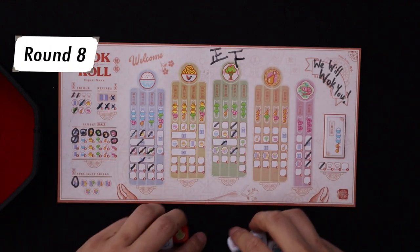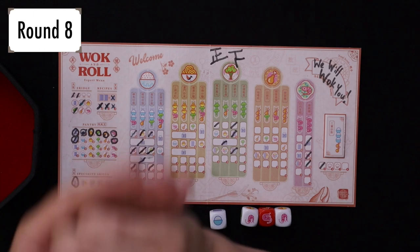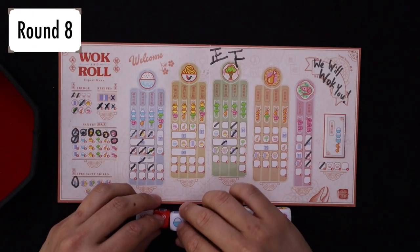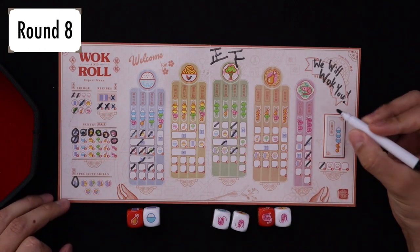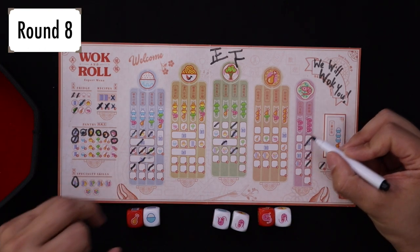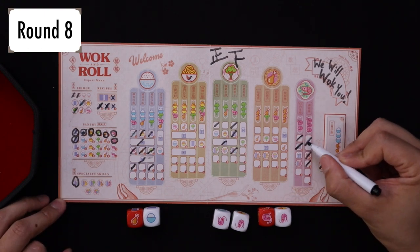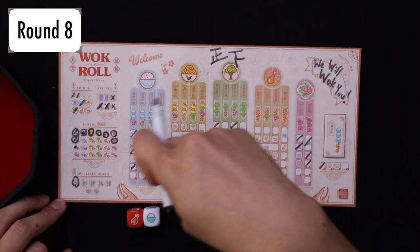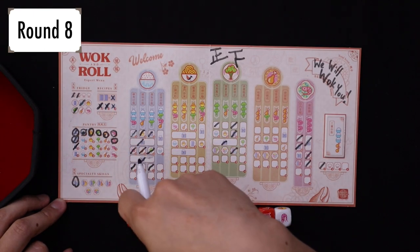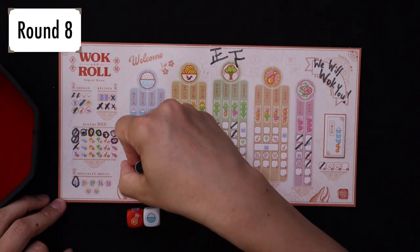We just need rice — let's just get lots of rice. Disaster. We have rice, rice, meat. So we do this — double shrimp, double shrimp — and that gives us a book. Then we'll use that because that's also rice, so we also have rice, rice, meat. And that gives us this three here.